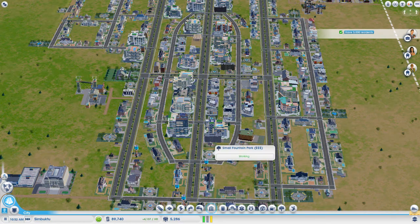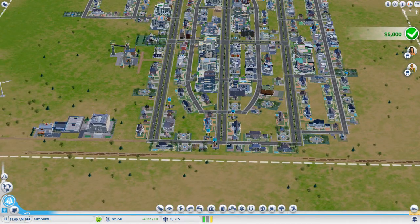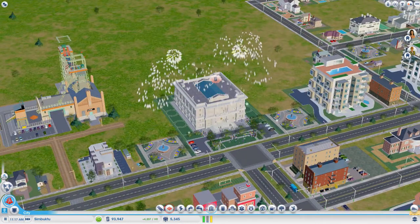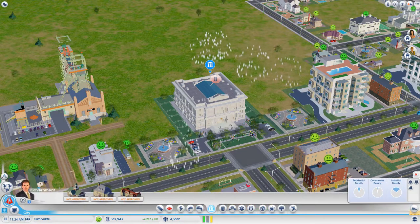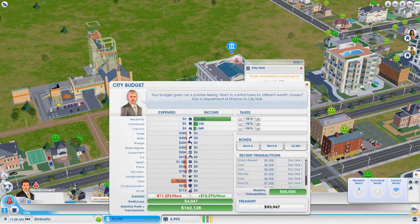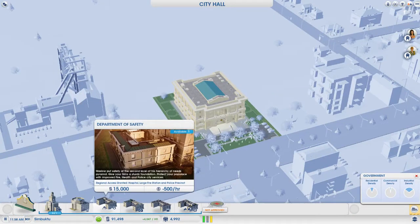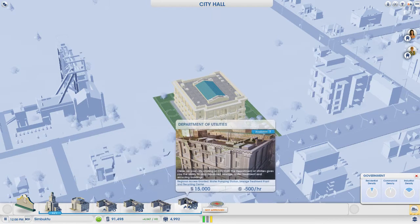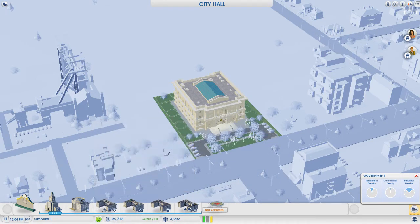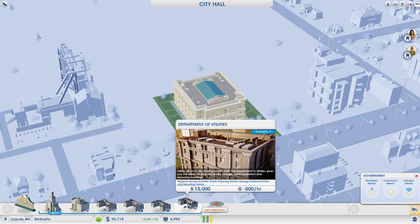Alright guys, just this second we've gotten a big boost in residents — we've made it to the big 5000! So we can now upgrade our town hall to a city hall, which is fantastic. This is going to unlock a lot of things for us. We can do a lot more with taxes and add departments. We're going to pay off this bond because it'll give us more money coming in. I was thinking of getting either the department of utilities or safety — I'm going with utilities first because they're cheaper and will help us in the long run.